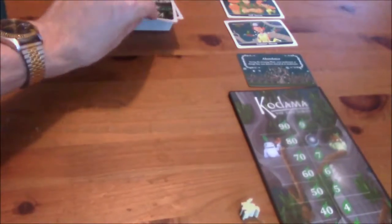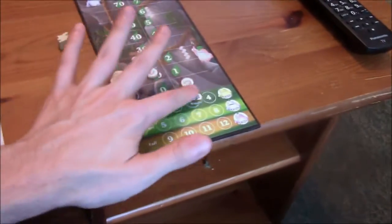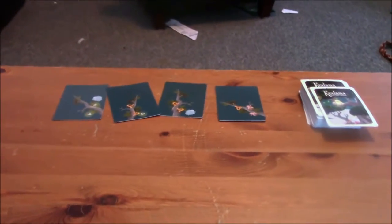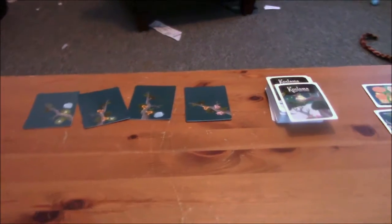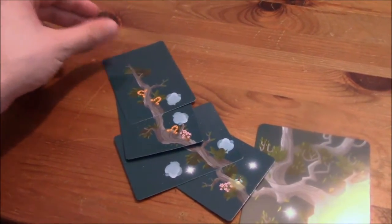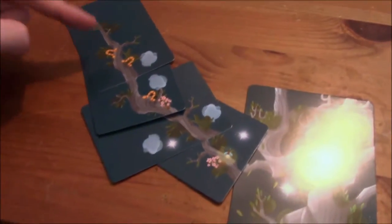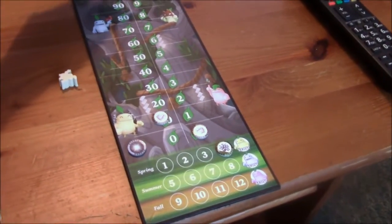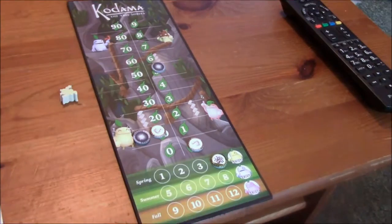Alright, I could either do the caterpillars or... you know what, I'm going to score more points this way. I've got clouds and caterpillars. I'm going to put that here so as not to cover everything up. I've got three caterpillars — one, two, three — then I've got four clouds — one, two, three, four. So I get seven points. Seven plus eight is fifteen, so I'm up to fifteen.